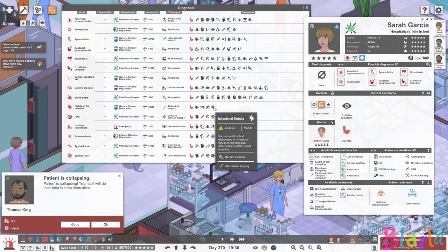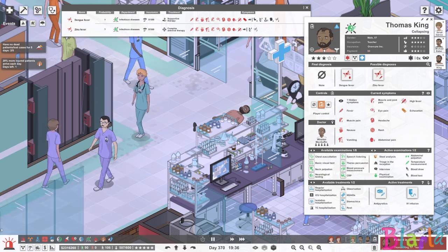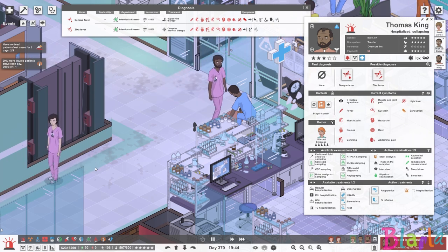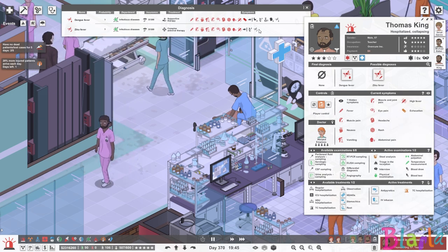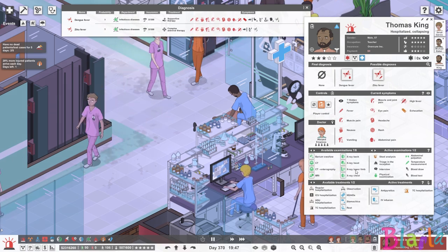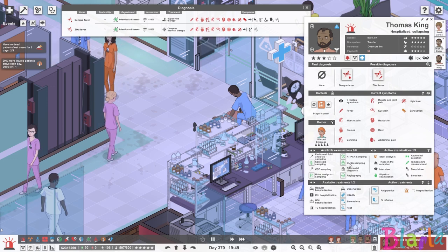We haven't done a barium swallow for this intestinal fistula — let's arrange that and see if that gets us anything. Also, a new patient has just collapsed over here. Look at the state of this floor — it's disgusting. I have been messing around with janitor closets and stuff, so we're going to have some dirty floors for a bit until I sort them all out. When I'm constantly changing rooms around I can't be bothered to fix all the janitors until it's done, but if this gets really bad I'm going to have to look at it.